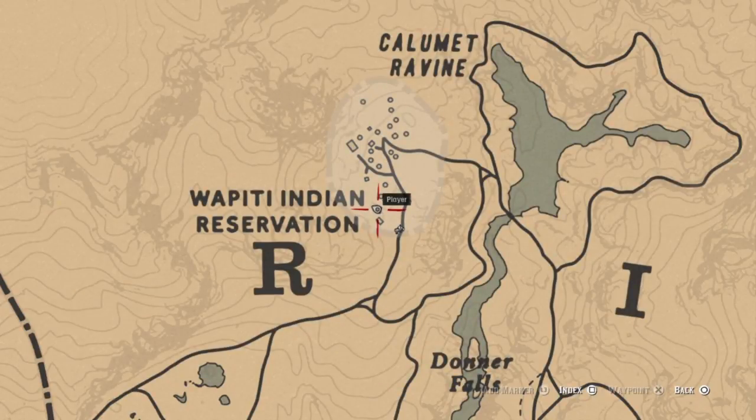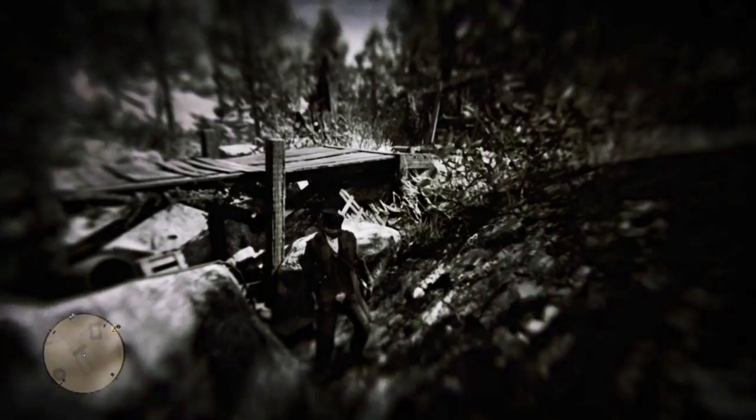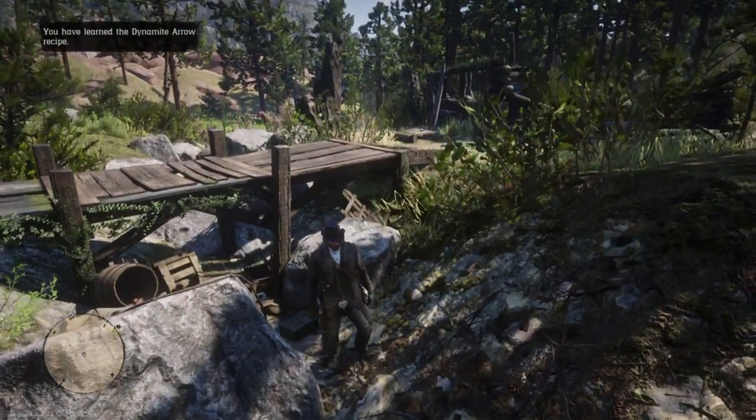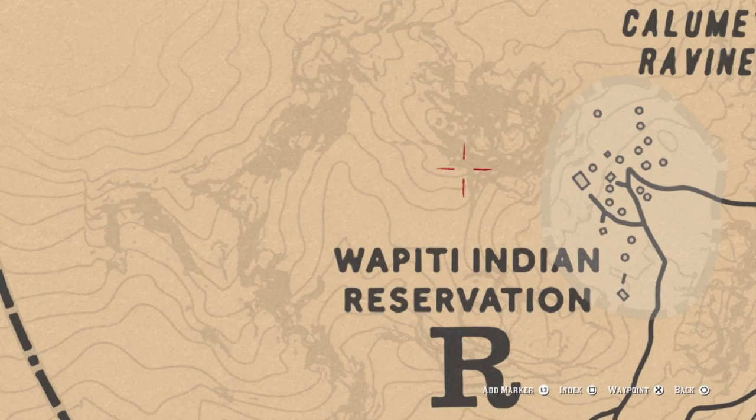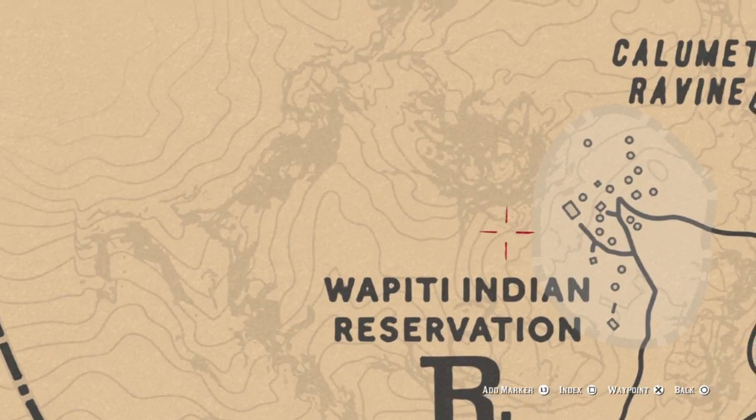And here is your location west of the trail heading into the Reservation. And here is where we'll look for the Warped Brindle, north of the R in Ambarino, above the space between Wapiti and Indian. This is the approximate location.